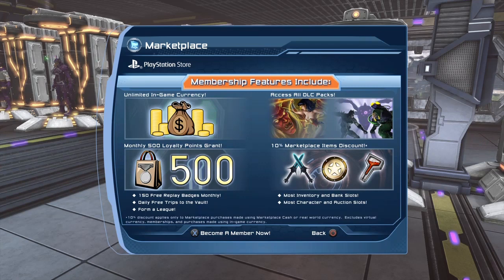You also get 500 loyalty points every month. There are loyalty vendors in the various safe houses and police stations in DC Universe Online, where you can purchase pretty much the same stuff as from the marketplace, but using your loyalty points. You also get 10% off whenever you purchase items from the marketplace. Sadly, that 10% off does not apply to the loyalty vendor.